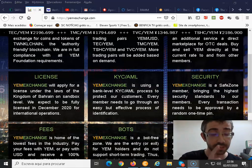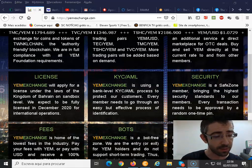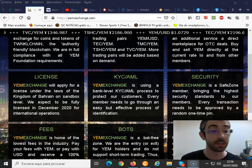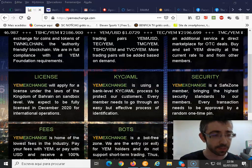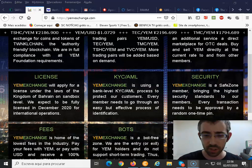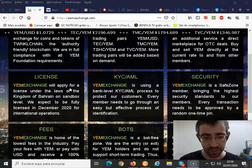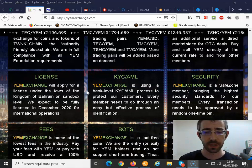Regarding licensing, the YAM exchange will apply for a license under the laws of the Kingdom of Bahrain at a sandbox level. This is projected for December 2024. We expect to be licensed for international operations, and I believe this represents a higher level of compliance with all regulations.